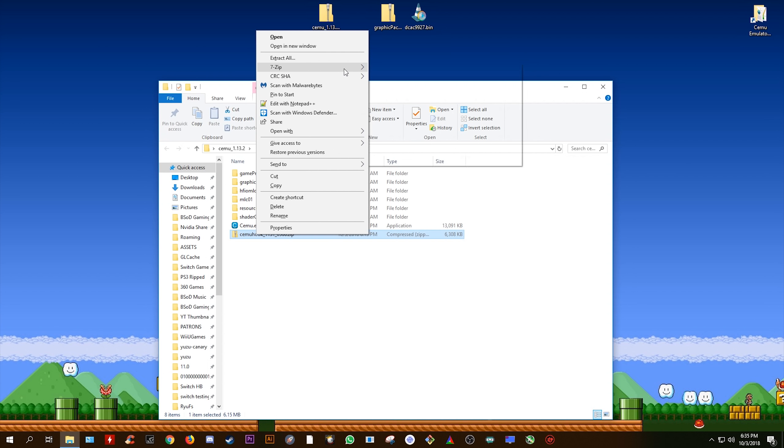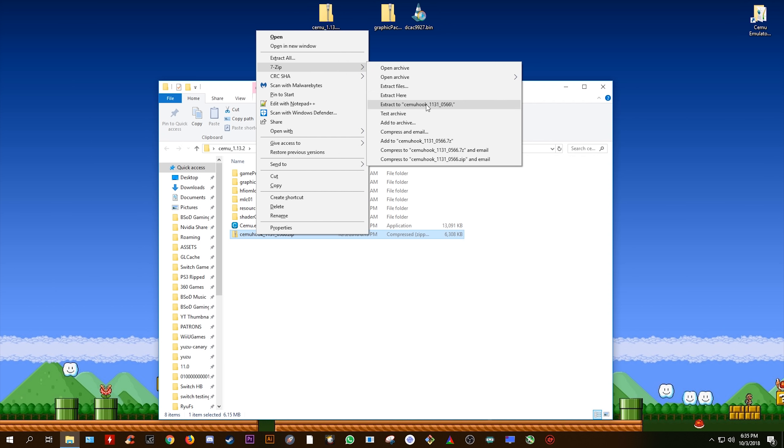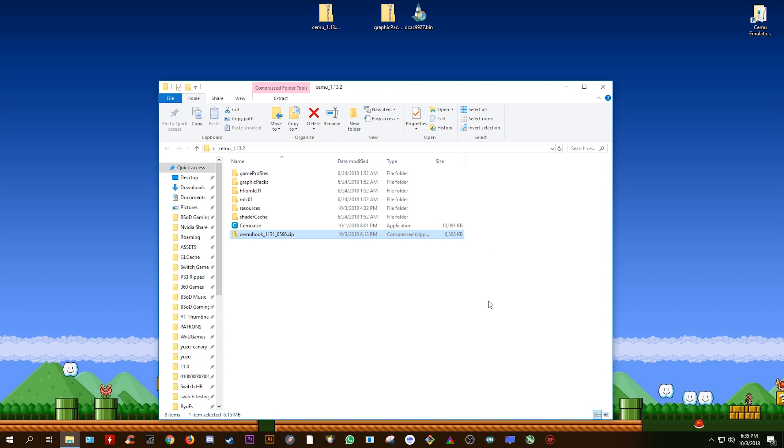Once again, right-click this, come to 7-zip, and instead of selecting Extract To, you're going to select Extract Here. This will extract your CemuHook files to your Cemu folder. Once you have these two DLLs, you can simply move your CemuHook zip file back to your desktop.